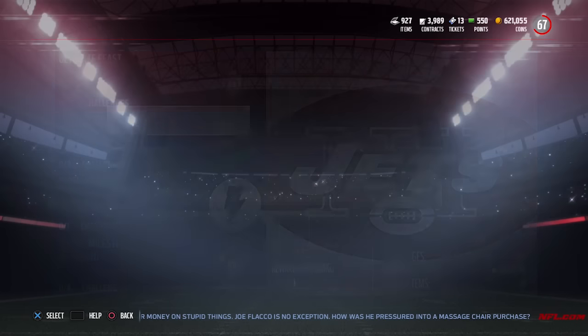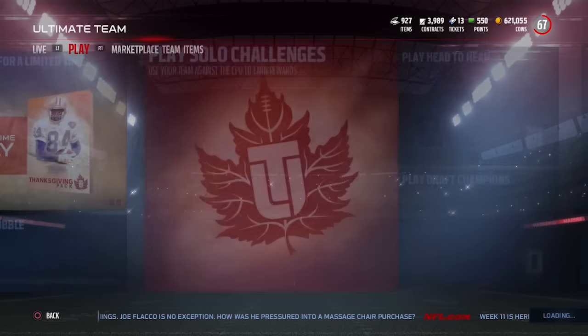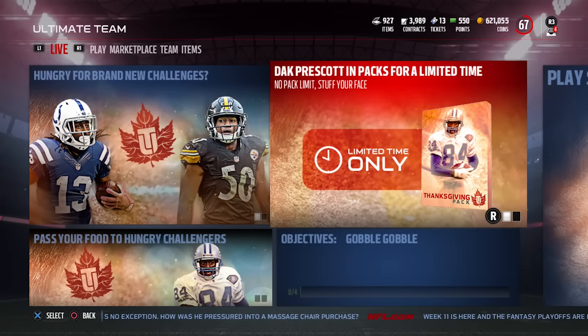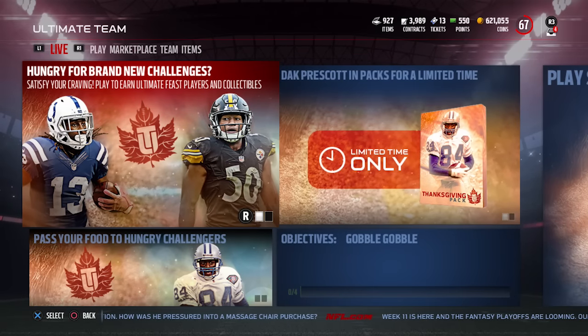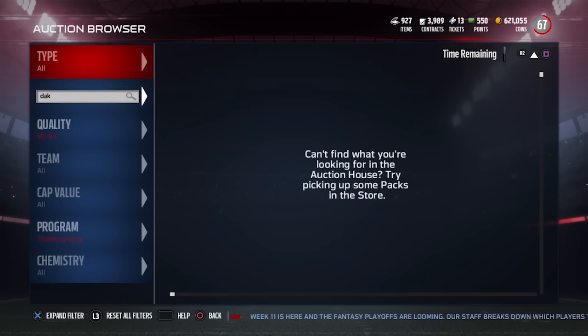I'm a big fan of the dynamic players in the game. When they introduced them toward the end of Madden 16, I loved the concept of players improving or going down based on performance. Let's see if there's a Dak Prescott on the market — nope, nothing loaded. There are no current Dak Prescotts available, which is unfortunate. The card has 84 speed, 92 throw power, 90 throw accuracy short, 86 mid, 88 deep, 84 play action, and 91 throw on the run.